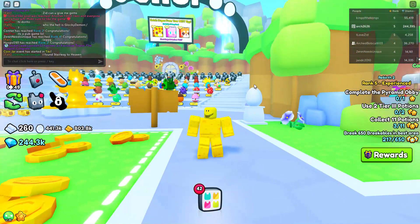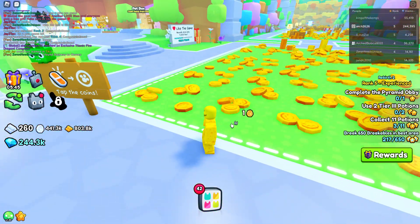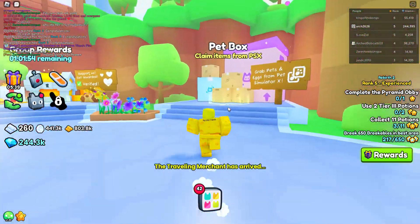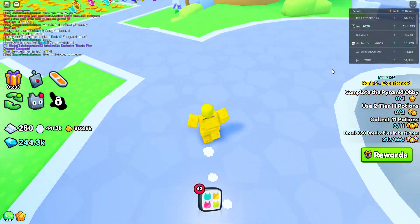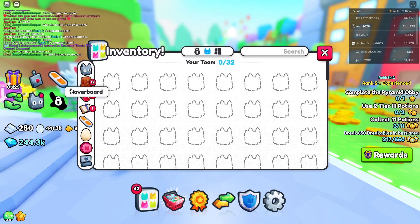Hi guys, welcome back to another video. This is Pet Simulator 99. If you're wondering how to get your pets, you get them from pet boxes — claim it, claim the last stop. And if you have a huge pet, the game is really easy.